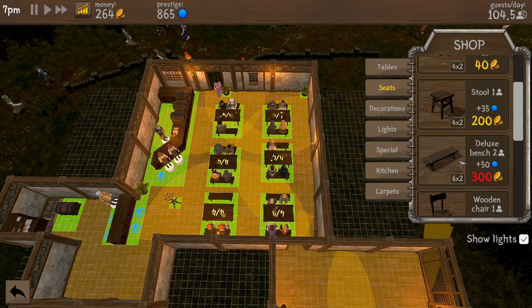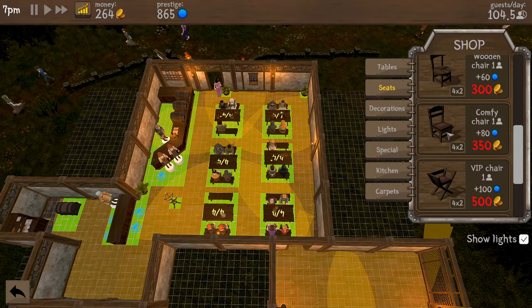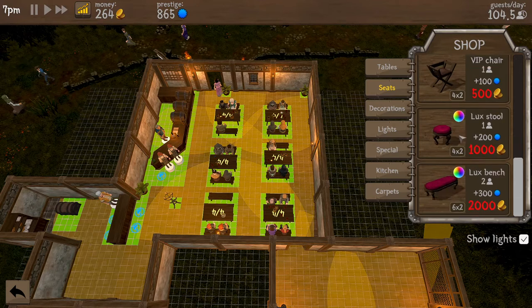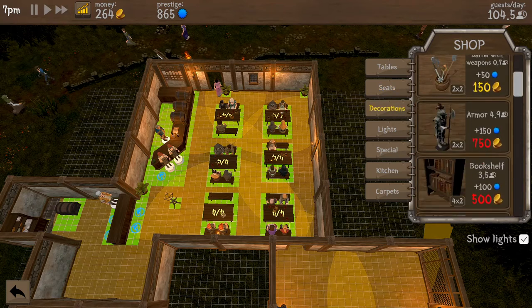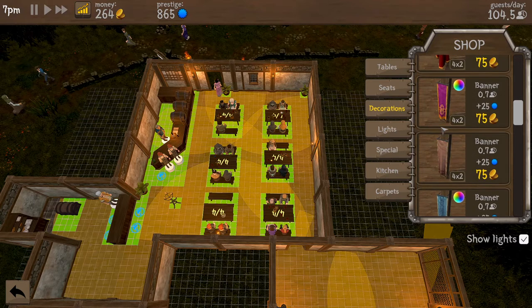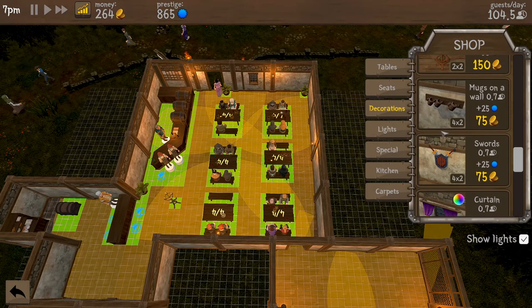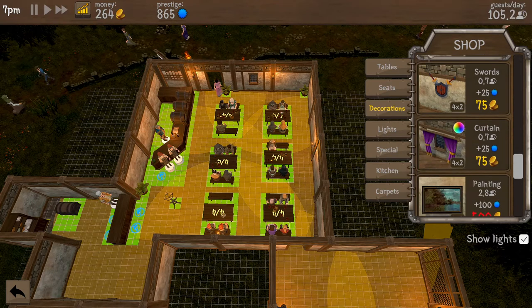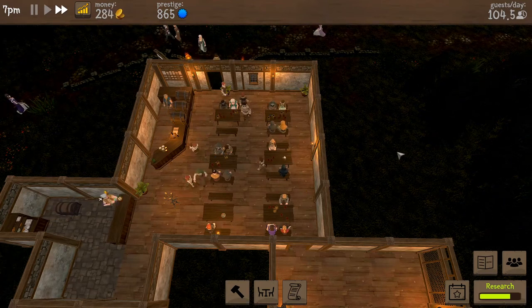Deluxe bench is 300, and there are comfy chairs and VIP seating — some fancy options. Just something simple. Mugs on the wall? No, because I'm about to rip that wall. We are not going to do mugs on the wall there. We do have an event coming in tomorrow — 20 people.